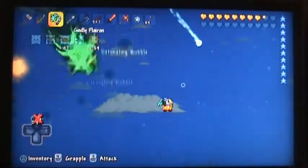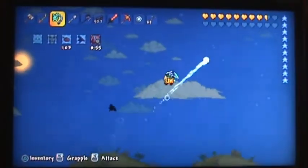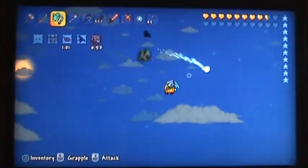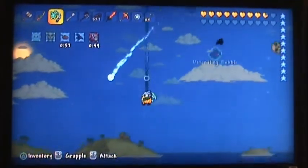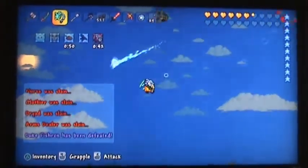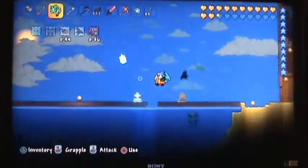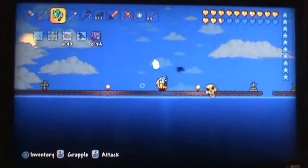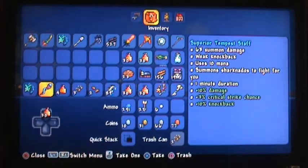Every shot that the Flayron releases is probably on average about 800 damage, not including critical hits — most likely 800 to 1000 damage. Another thing about your gear — I forgot to mention the Tempest Staff as well.